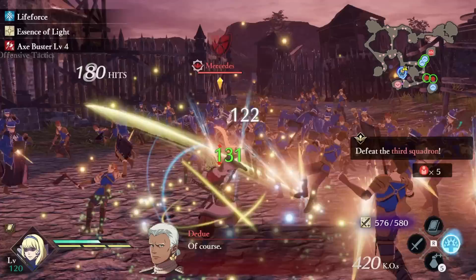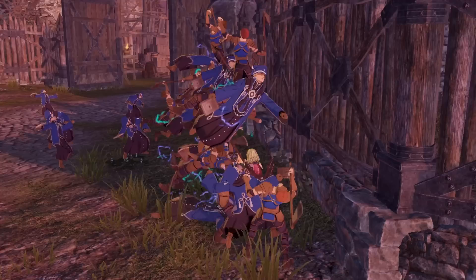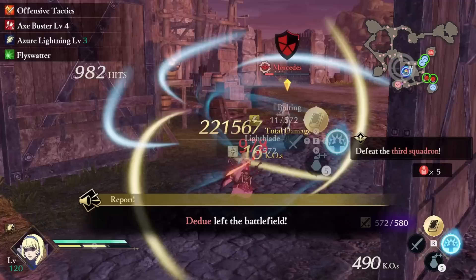Our most important stats this time around are magic, dexterity, and speed. To get a good boost to those stats, we want to level Constance 70 times as a Gremory and 50 times as a Dancer. This should land you in a good spot overall while maxing out your magic. Constance is more than powerful enough without stat boosting items — I actually recommend you save them for someone else who needs them.